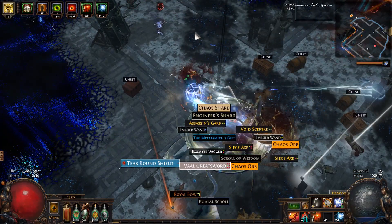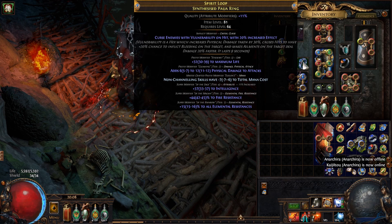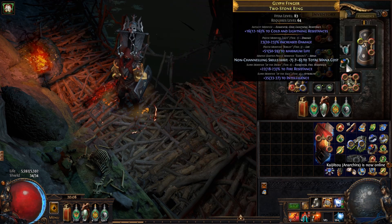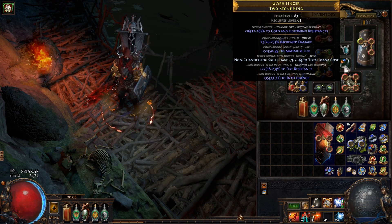Moving on, one of the rings has Vulnerability on Hit, either as the implicit or as a suffix, alongside life, resistances, and if possible intelligence. The other ring needs life, resistances, intelligence, and either physical damage to attacks, damage with bleeding which is a Warlord modifier, or increased damage which is a veiled modifier from Leo jewellery.